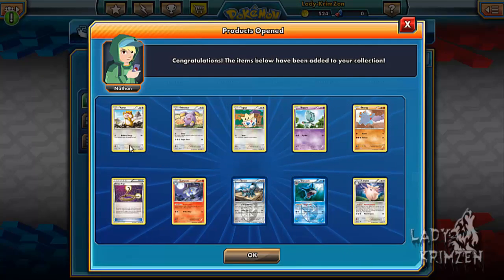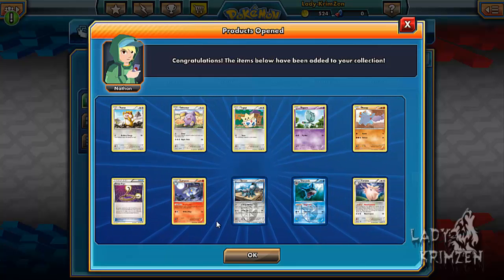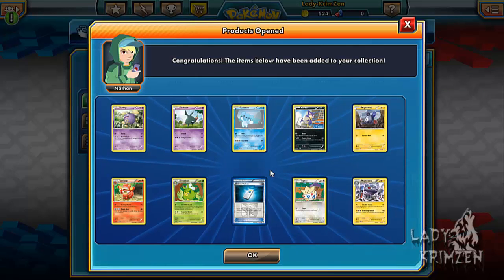Our first pack gives us Pat Rat, Wismar, Togepi, Elegant, Fancy, Escape Rope, Lampet, Durant, Sharpita, a Reverse Holo, and Glofable as the rare. Glofable isn't all that bad actually, as far as competitive play goes.